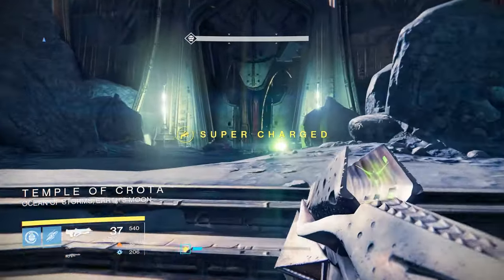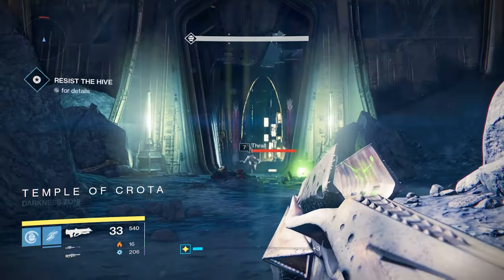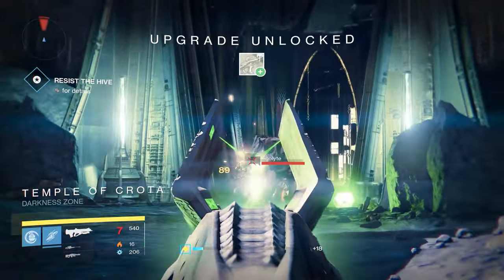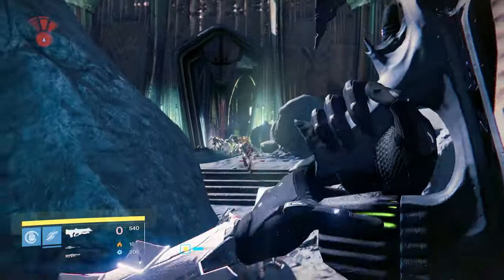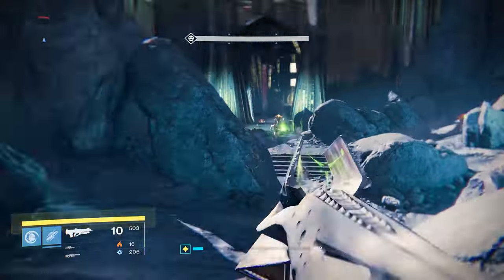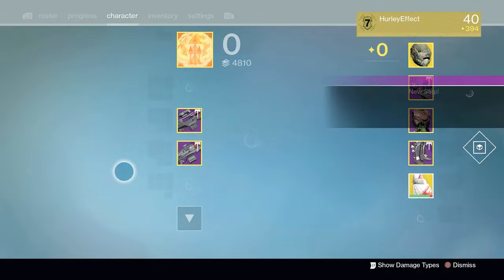Next you're going to have to kill some things with your new Husk. The Husk comes in a few varieties — one asks you to kill Wizards, another asks you to kill Knights, and the one I got killed Thralls. Lucky me. For that I loaded up the Dark Beyond and went to everyone's favorite Thrall farm after waking the Hive. It took me about 10-15 minutes to farm the kills I needed. No big deal.